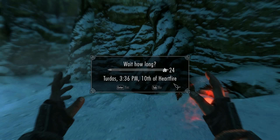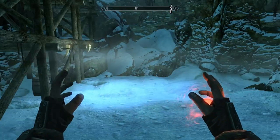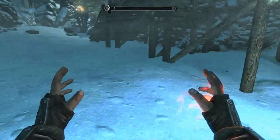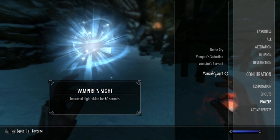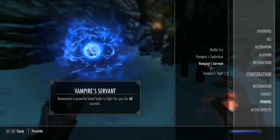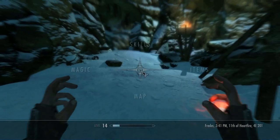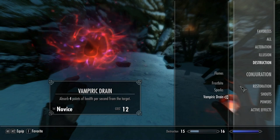This is the last stage where NPCs will interact with you normally. Once you go to level 3, they will fear you. So we are now at level 3 — NPCs will still interact with you, but they'll fear you and won't approach. Vampire's servant gets even better, and vampiric drain is now 4 HP per second.